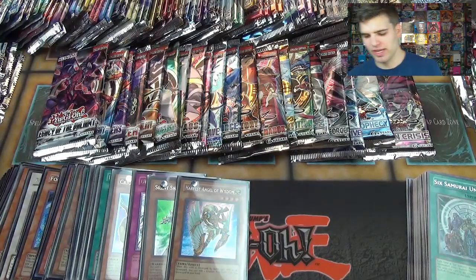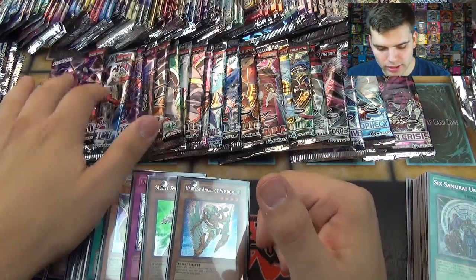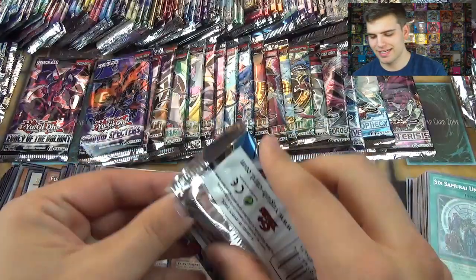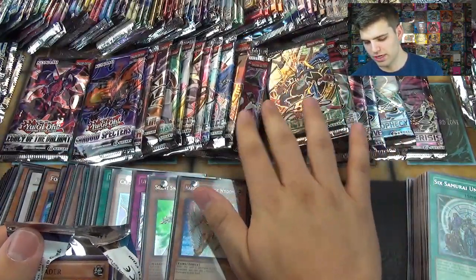Here we go. So we have the next 21 packs, in order — well, not really in order, but it is the next 21 packs. Let's open them. We'll start with Judgment of Light. We got the Zexal series and the end of 5Ds along with Duelist Revolution and Star Strike Blast.